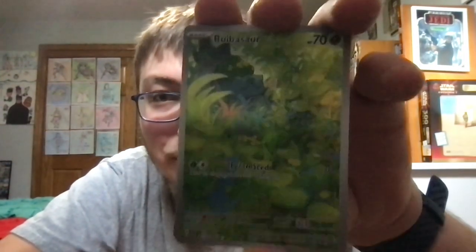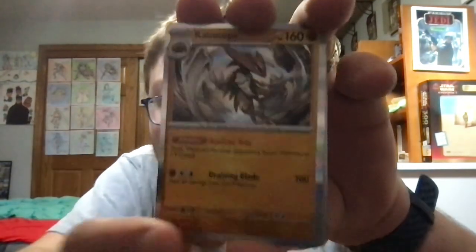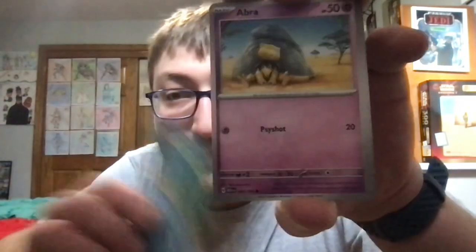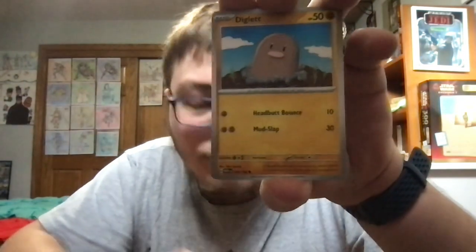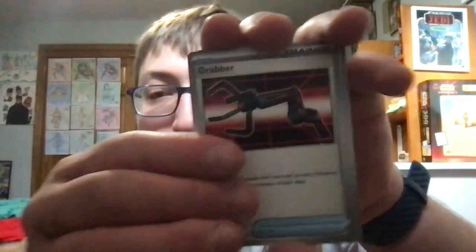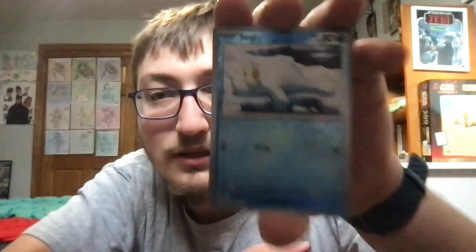Oh my gosh — oh my god, I messed up the card trick! Anyway, for the first pack we got another Illustration Rare card, and it's a Bulbasaur. Kabutops is the reverse holo, then Energy, Horsea, Abra, Diglett, Drowzee, Cloyster, Grimer, Kingler, and another reverse holo which is a Seel.